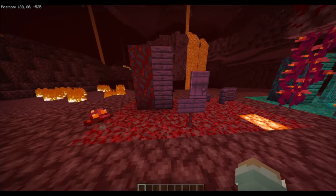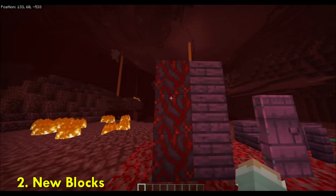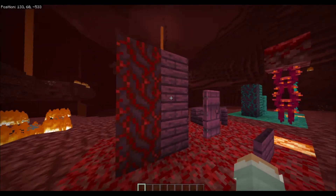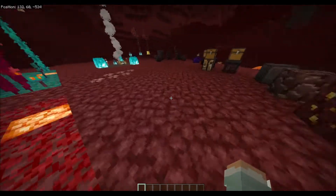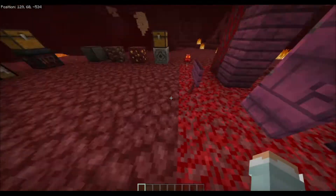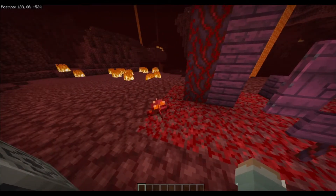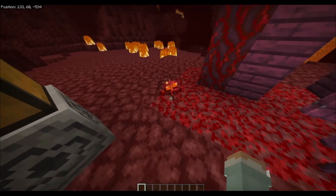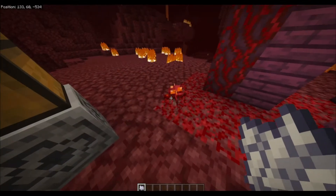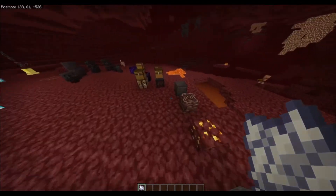The update added some new blocks. There's a block called a Crimson Stem, and with this you can make different types of wood, and from that wood you can make all kinds of stuff. In the Crimson Forest there are some trees, and all you need to do is get some bone meal and look at what it turns into.